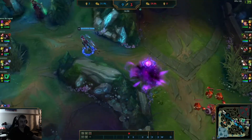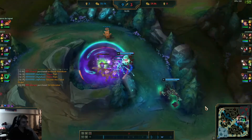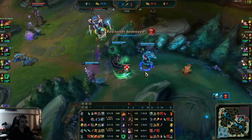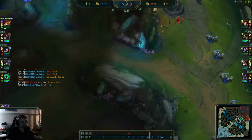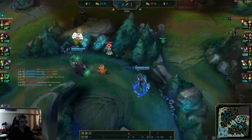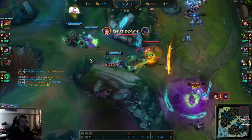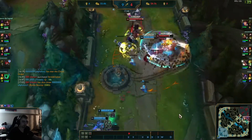Herald gets dropped down bot lane to shove that out. Love the macro gameplay here. Since they have pressure in a 4v5 situation, Elise takes all the enemy jungle camps, giving him a farm advantage over time. They're setting up aggressive control wards — you should always be doing this. As support players, set up aggressive control wards. As jungle players, take the enemy jungler's camps when it's a 4v5 and your team is in position. If your team has all recalled obviously do not do it, but if they are in position, go for it.